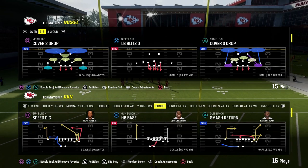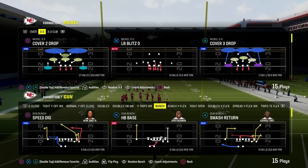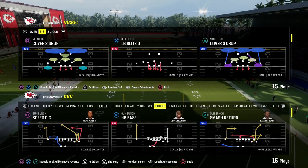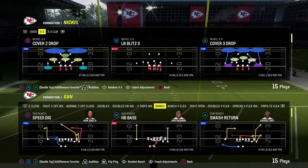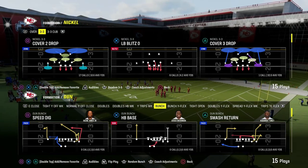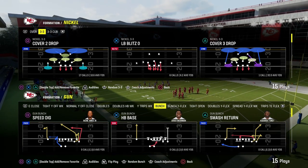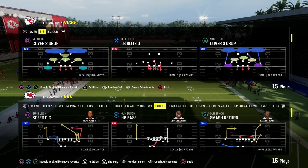I actually have a whole e-book teaching Pass Protection — a mini e-book that teaches how to block every blitz in depth, and we also have a blitzing e-book. If you want to check that out, it's on the Patreon for $10, which gets you access to over 15 different offensive and defensive e-books as well as numerous updates. Join the Patreon — it's only $10 and I guarantee it's going to make you a better player.